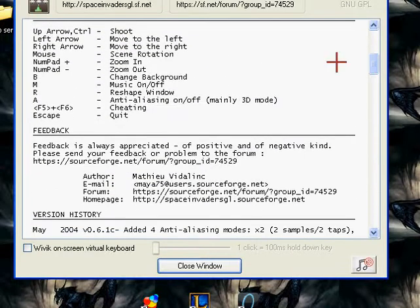Here's the up arrow or control. Left arrow — move to left. Right arrow. Mouse scene rotation. Numpad plus — zoom in. Numpad minus — zoom out.